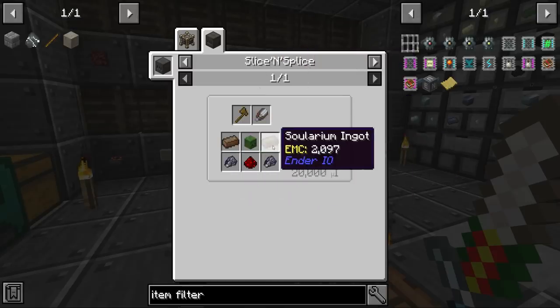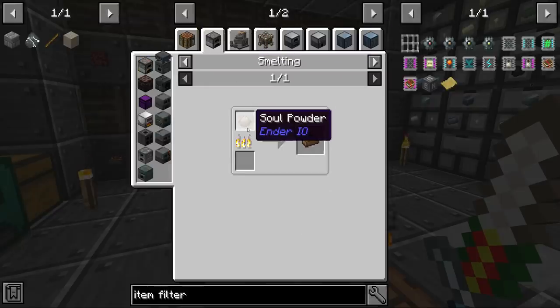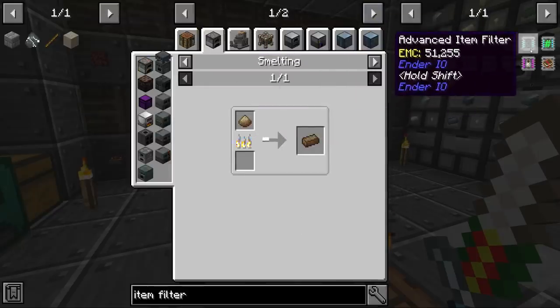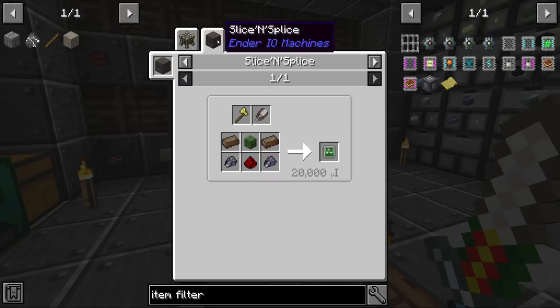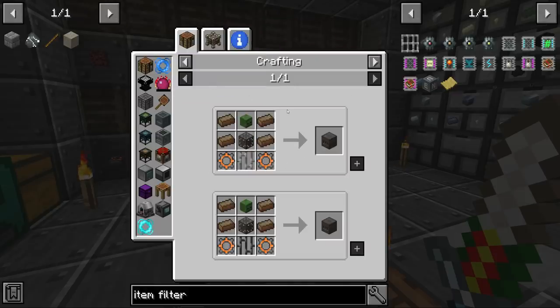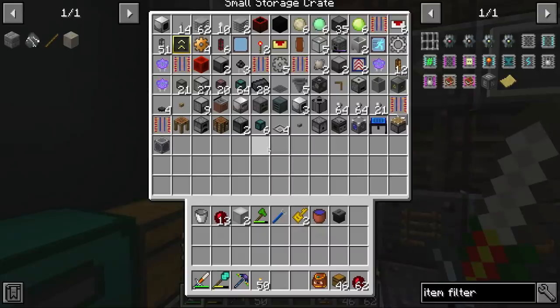And we need the Z-Logic controller, which is a thing made in a slice and spice. The materials are not super hard to get, though the solarium is a little bit tricky. But yeah, we can probably get that. The number one thing we should do is create the slice and splice, which is made like a saw. I do need some alloys and stuff — I wonder where I put my alloy furnace.